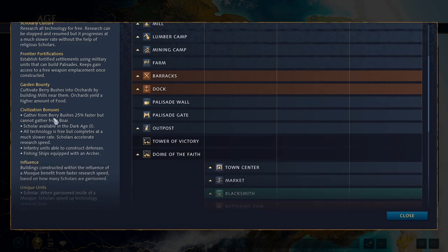Delhi doesn't have that many civ bonuses. They gather from berry bushes 25% faster but cannot gather from boar — this is because the Delhi Sultanate is Muslim and most of the population would be Hindu, and neither eat pork. You can also cultivate berry bushes into orchards by building mills near them, and the food capacity goes to around 400 as opposed to 250. So you get more food and collect it faster, which is pretty nice in early game since berry bushes are close to your TC while boar are further away and take many villagers to bring down.